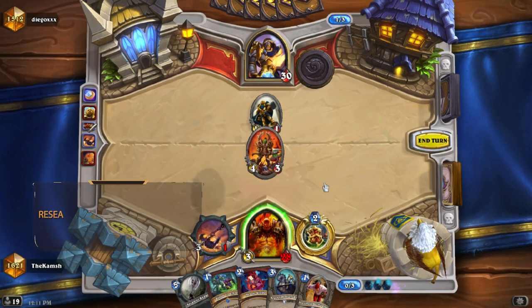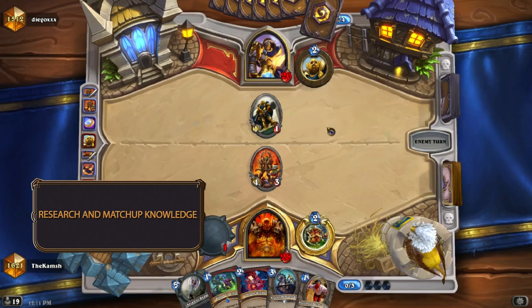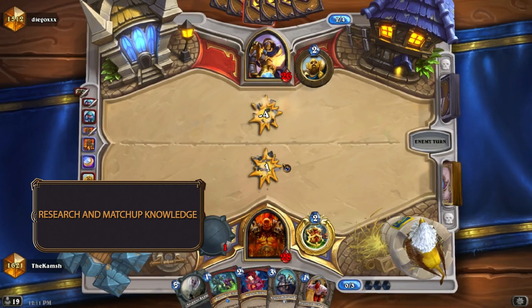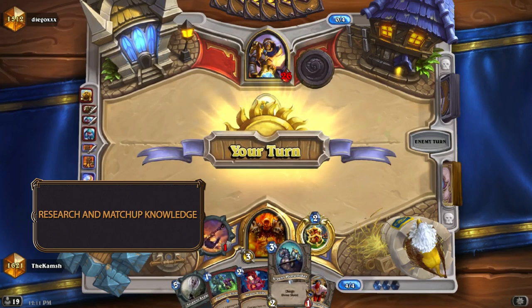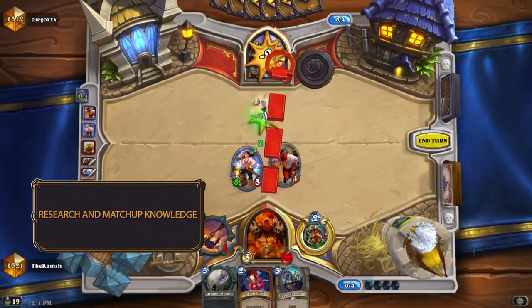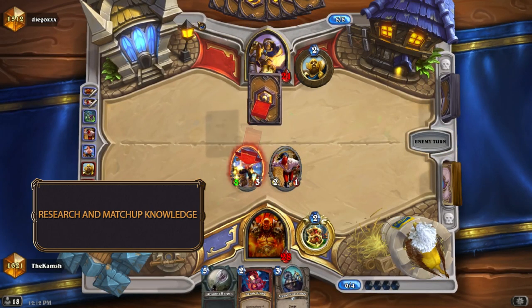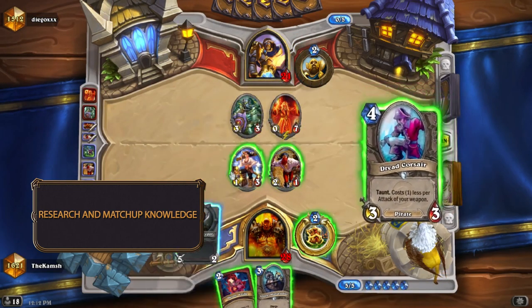Next, let's talk about research and matchup knowledge. It would take too long to go through every matchup, but we can give advice on how to approach that yourself. One of the most important things when it comes to matchups is experience. You can read as many tips as you want, but much like in math, understanding why a formula works is way more important than being able to blindly apply it. We can tell new players not to coin two-drops without a follow-up, but it's far more important to understand why curving out and using your mana efficiently matters than to blindly follow rules for certain scenarios.